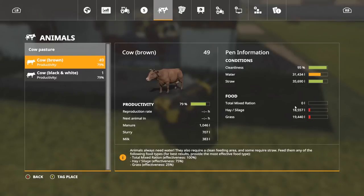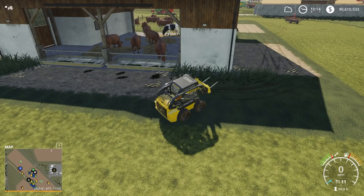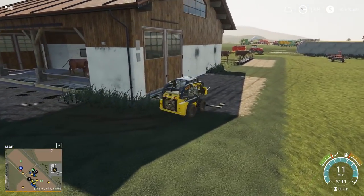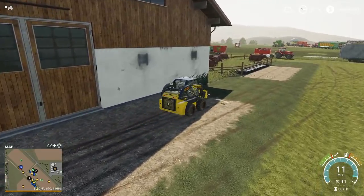If you look at our cow stats now, they have 18,000 hay/silage from the bales we fed them and 19,000 grass from the grass we fed them. They're almost full on straw and they have a lot of water. Their cleanliness is kind of high — I'll show you how to clean it at the end. And they're still at 79% productivity. So we're working our way towards getting them up to 100%, but the TMR is what's going to take them over the edge.